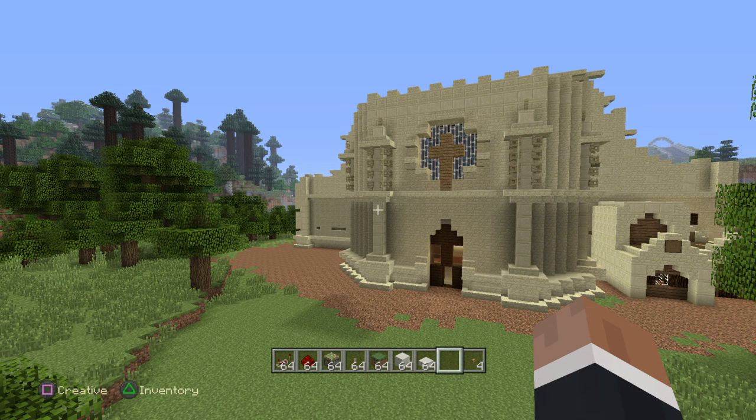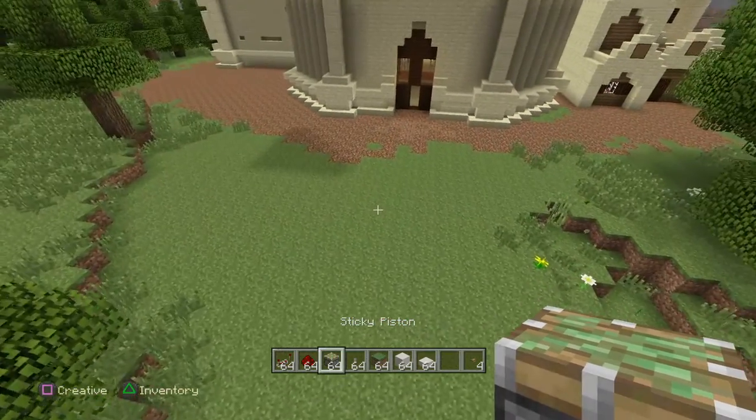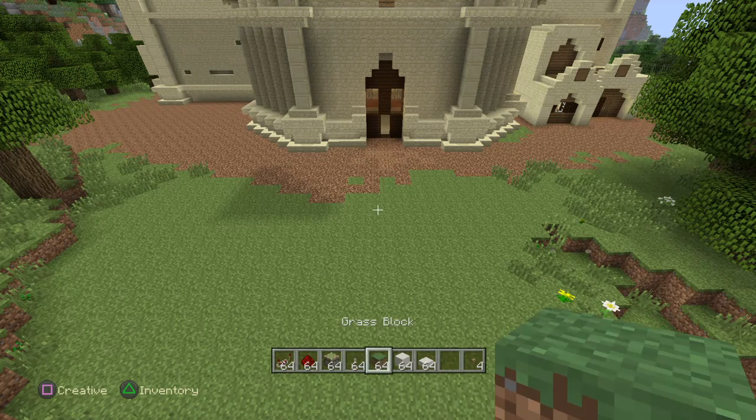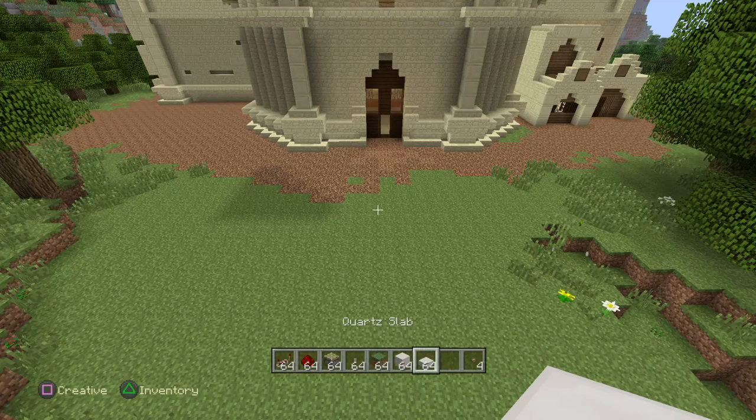Welcome back to another video and today I will be showing you how to make Hunger Game Pods. So what you're going to need are redstone repeaters, redstone dust, sticky pistons, levers, a grass block to cover up all the redstone, a block of your choice for inside the pod, and a slab of your choice for around the pod.